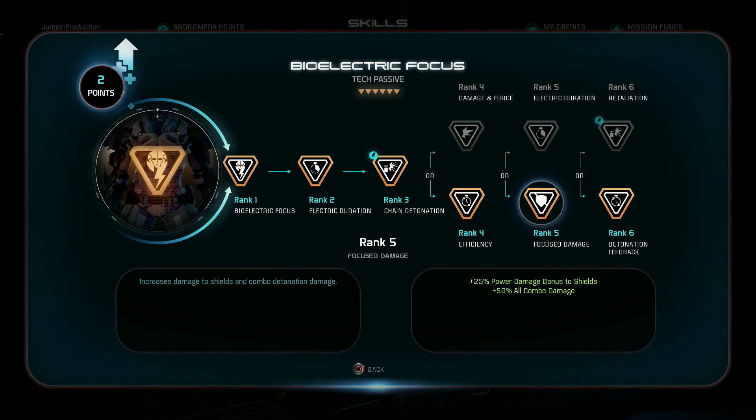Next up, 100% take the bonus damage to shields and combo damage — you're going to be doing a ton of combos and you want the combo damage. Tech explosions aren't that powerful but have a lot of stunning potential; fire explosions from incendiary ammo are very powerful and will kill enemies. Now — this next perk is the most important thing. This is broken. It does not work the way it says it works, and it's so much better.